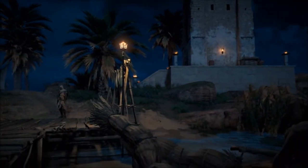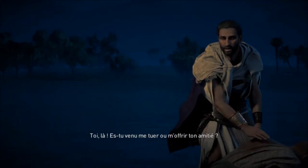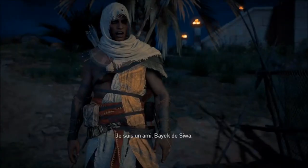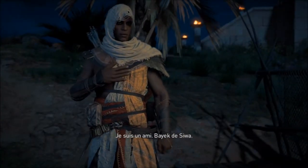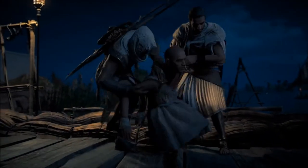J'ai fait tomber la nuit. Appuyer sur le pavé tactile vous permettra de méditer avec Bayek et de faire avancer le temps, de passer d'un fuseau horaire à un autre. C'est assez sympa : inutile d'attendre que le temps défile quand vous voulez rencontrer un personnage secondaire qui va vous amener à activer une mission.